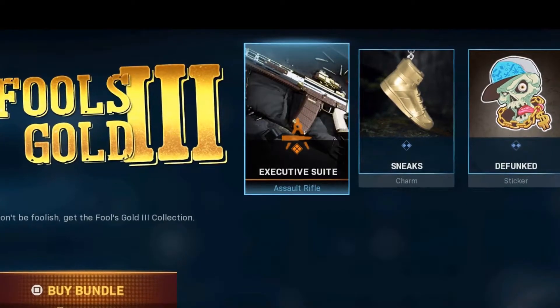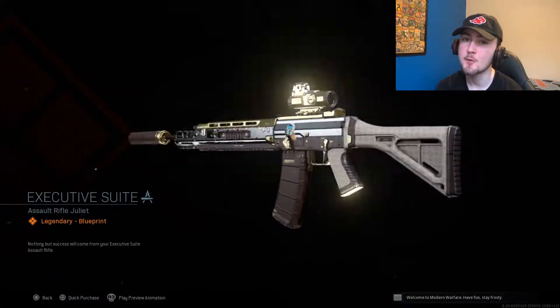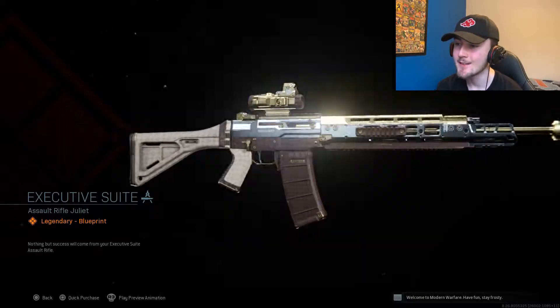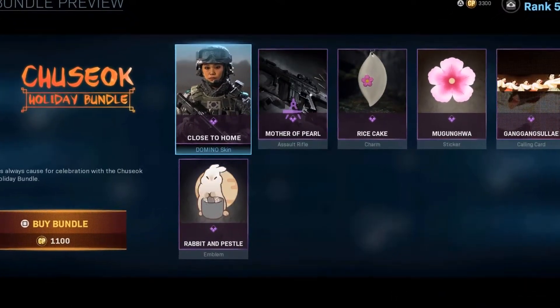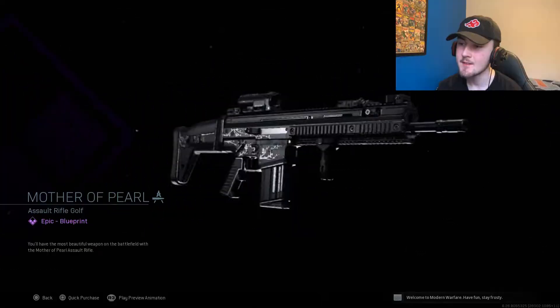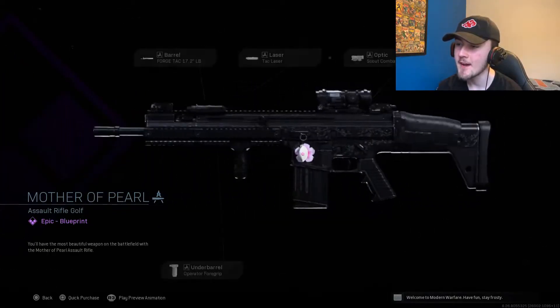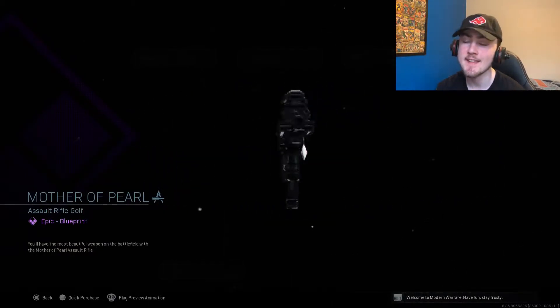Call of Duty also did add this Fool's Gold 3 bundle. It does come with this Executive Suite blueprint — it's nothing spooky or Halloweeny, but it does look pretty sick, really clean. We also do get this Tuesday holiday bundle — I don't want to butcher the pronunciation, but I'm pretty sure I already did. It comes with this Mother of Pearl Assault Rifle variant. Nothing really stands out, but I love how it has like the flowers throughout and actually shines — you can actually see it. The little details like that just look so sick.